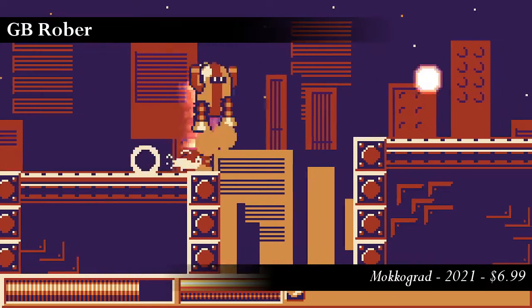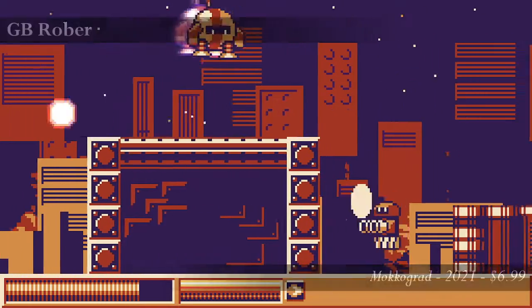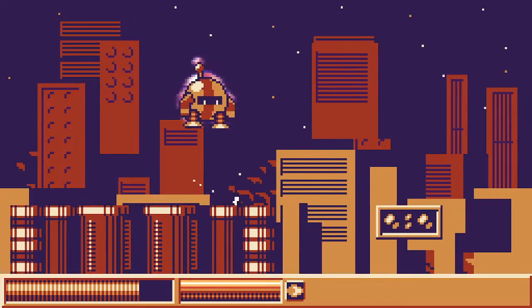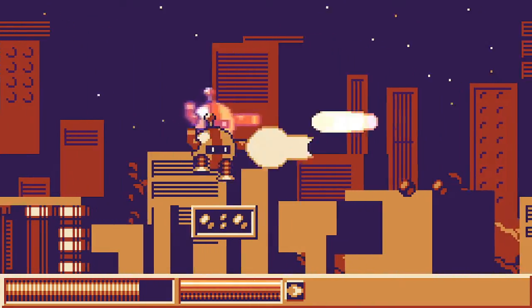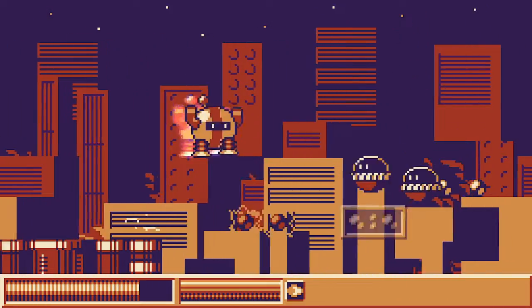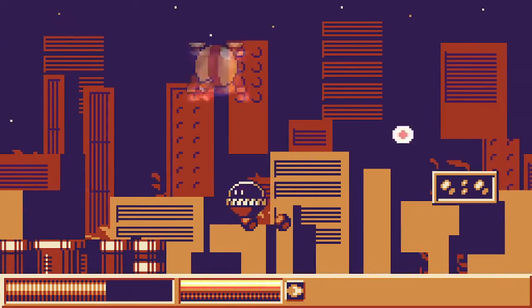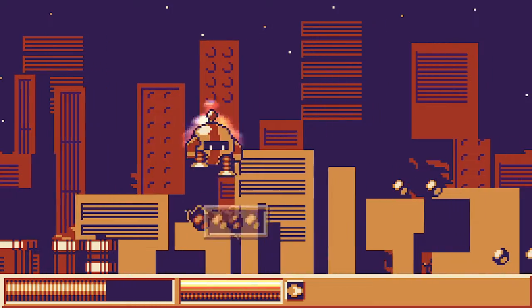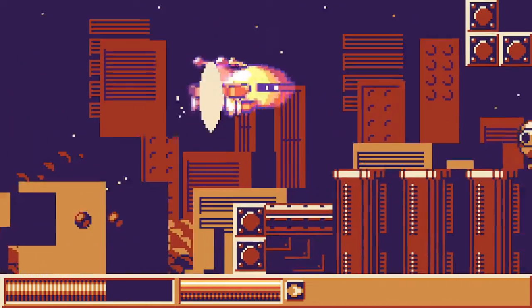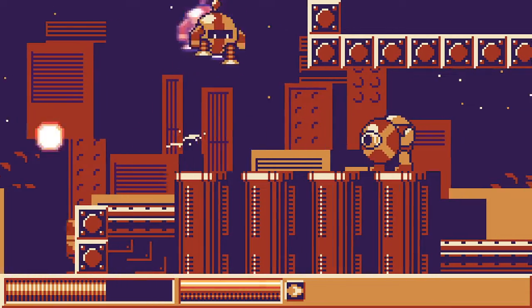GB Rover is certainly going to be very familiar to anyone who's ever played the likes of Dr. Wily's Revenge, but this robot has a few tricks. You can't fire as fast as the blue bomber, but your little robot makes up for his firepower deficiencies with enhanced movement. He has a downward shot that doubles as an extra jump and a quick dash that grants invincibility frames. You can also build up energy towards hyper mode, which is your main means of self-healing.